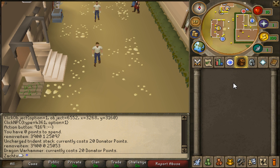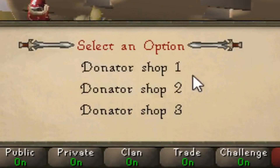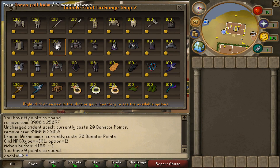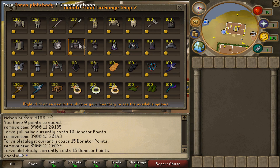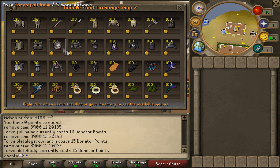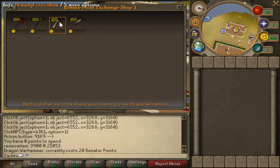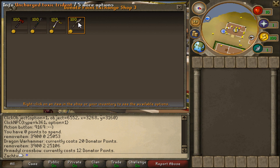Now you may be wondering, how much is 100 donator points and how much can that actually get me? Well, if we go over here to the donator store and talk to Fancy Dan, if we view shop number 2, you can literally buy Torva pieces for 10 points and 15 points for the top. So 15 points for the top, 10 points for the helmet, 15 points for the bottom — you've already got full Torva with points left to spare. Moving over to donator shop number 3, Dragon Warhammer is in here for 20 points, and Armadale Crossbow is in here for 12 points.